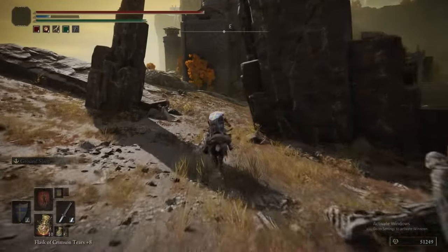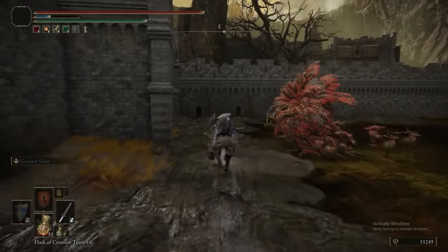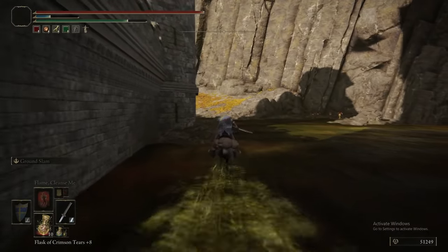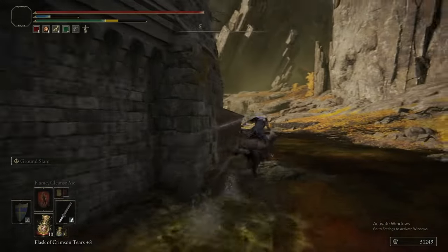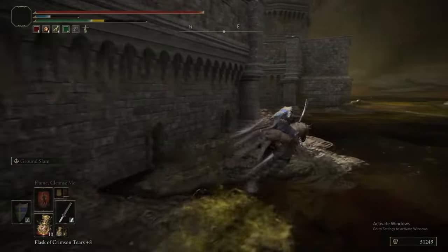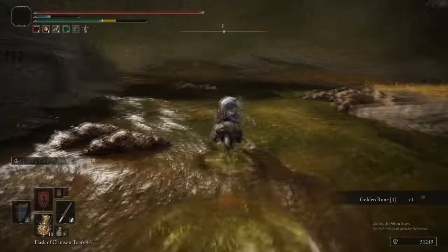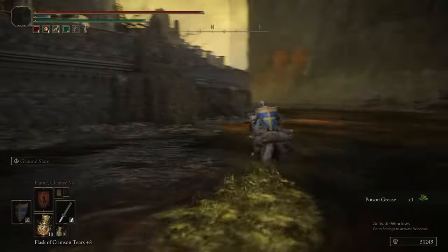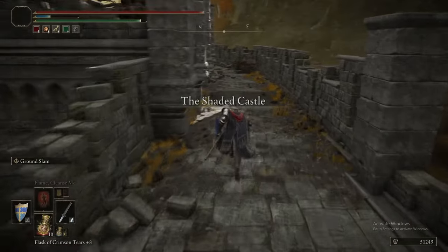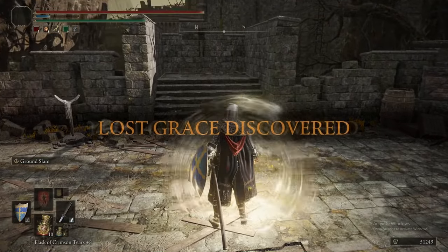You don't need to fight this Golem because it doesn't actually drop anything — just run past it. The Antspur Rapier has really reasonable requirements: I think it's 10 Strength, 20 Dex — not hard to achieve for any character. On top of that, despite having Scarlet Rot inherently, it is infusible. So you can make it a Blood Antspur Rapier or a Poison Antspur Rapier to get multiple status effects at once, which makes it even more exceptional.